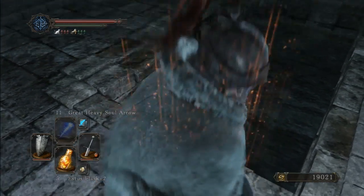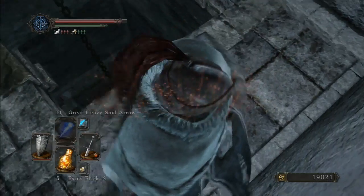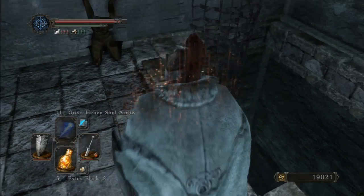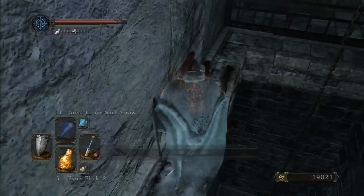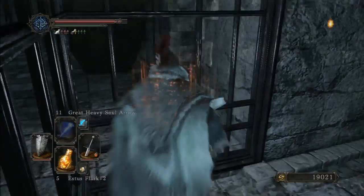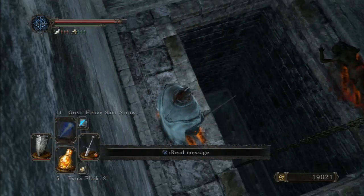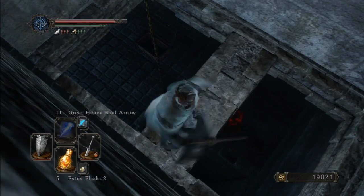I should be careful because I have enough souls to level up right now and I don't want to die. I'm still looking for a safe place to drop down to get that item — I hope it's worth it because this is a pretty dangerous fall. Oh whatever, let's go! Yeah, I did it, I didn't die! Bonfire Aesthetic — if you want stronger enemies you use this item at a bonfire. I don't want that right now, maybe when I finish the game.